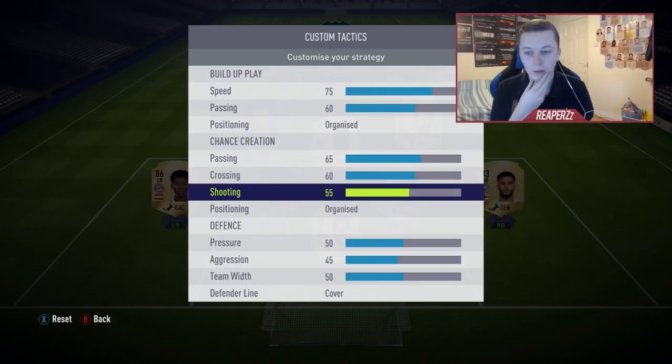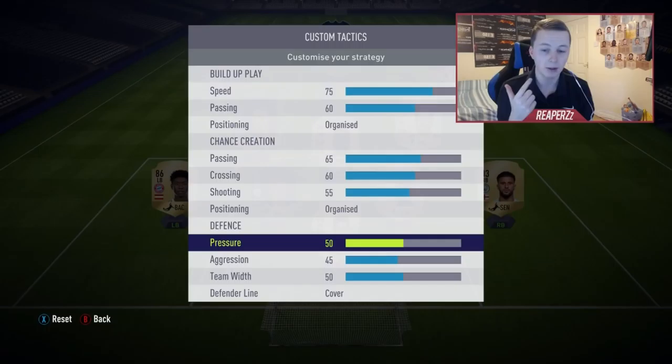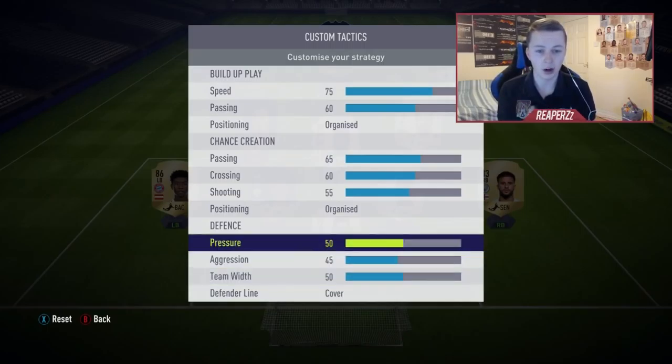Now for defense: pressure 50, aggression 45, team width 50, and cover for the defensive line. Pressure and team width are the ultimate team defaults at 50. I turn aggression down to 45 because I use high-attacking defenders — my team pushes up a lot. For the defensive line, I prefer cover rather than offside trap so your team doesn't cause you to concede a ton of goals.